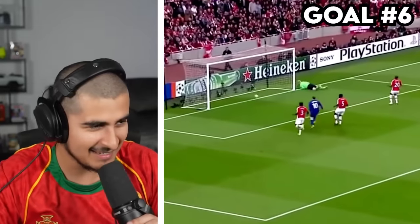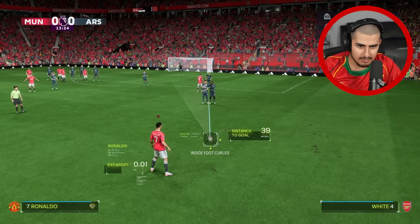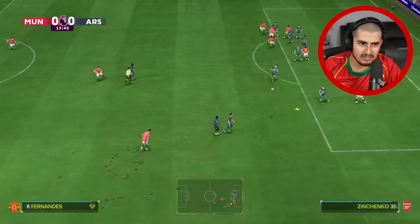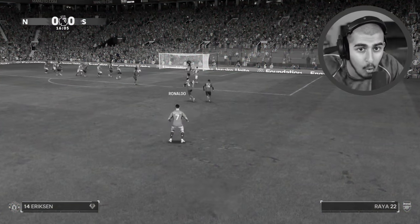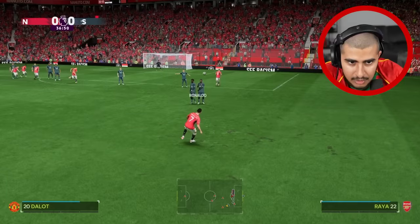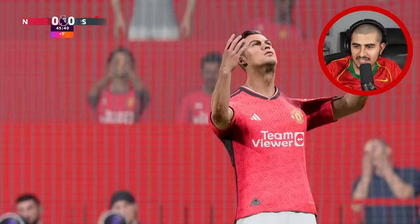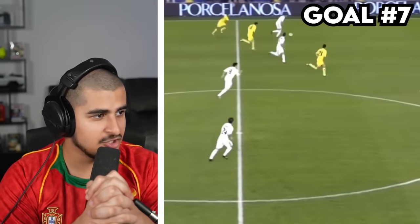Goal six is a tricky free kick Ronaldo scored against Arsenal. I have no clue how to score this — attempt after attempt with different power levels and none of them work. This free kick seems too hard right now so I'm skipping to the next goal and coming back to it.